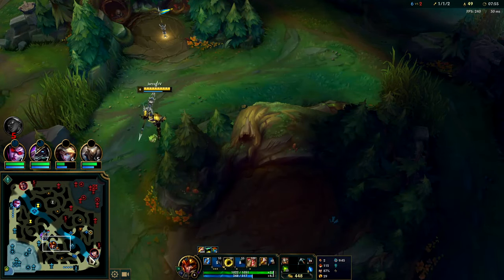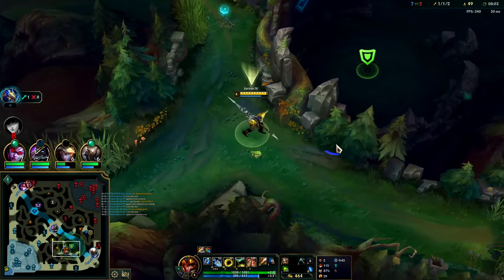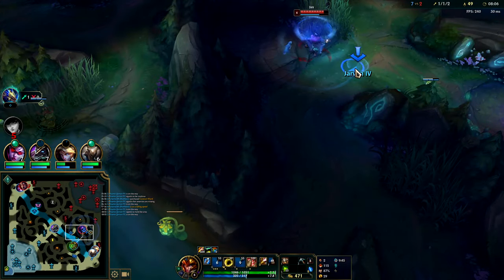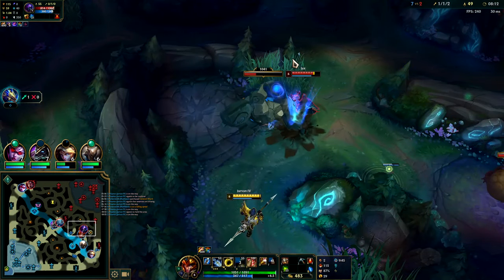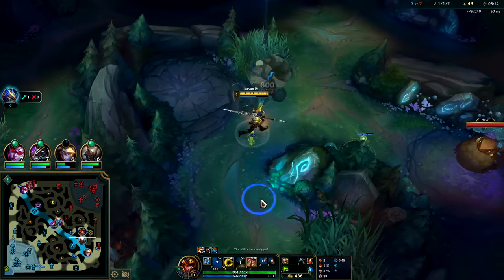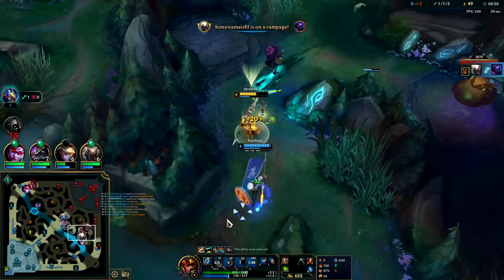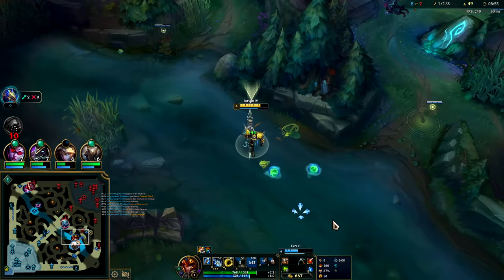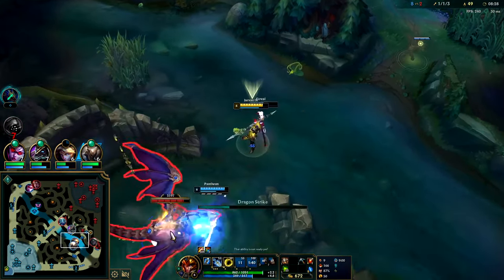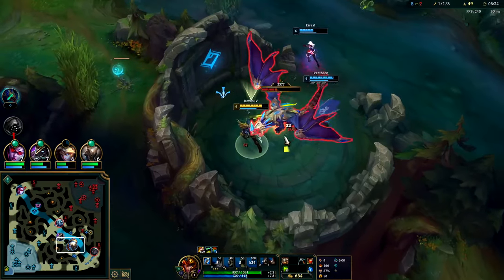We could grab red buff real quick or just do dragon since both bot laners are dead — it's fine by me. Jax is six but his stun should be on a cooldown, though his passive is full stack. I actually messed that up — his stun should still be on cooldown. Pantheon's not able to get to him. My smite there was kind of rough — I was timing it with Jax's third auto plus Q and must have been about 30-40 damage short. Unfortunate.